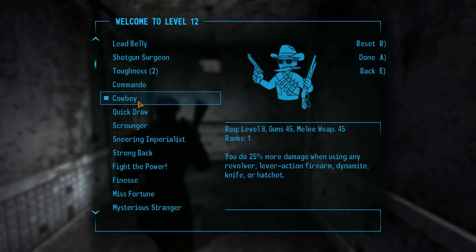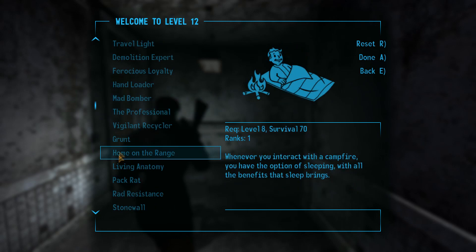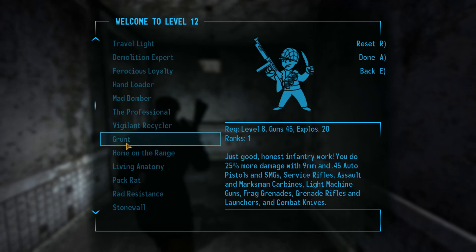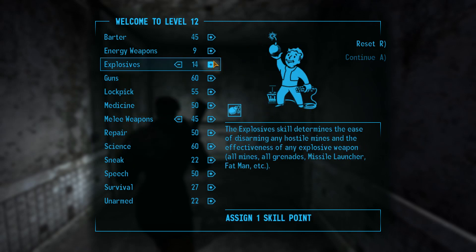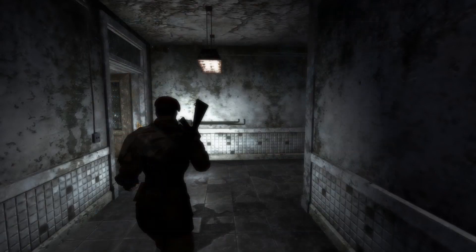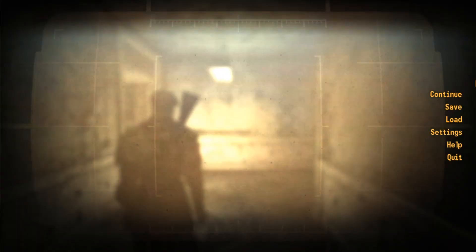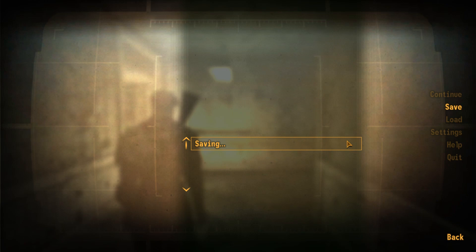Any revolver, lever-action firearm — the other things are unnecessary, but this is a huge damage buff. Another thing we're gonna work on afterwards is Grunt, which we need 20 explosives for. Cowboy is gonna have to do for now. This is a solid damage upgrade, and trust me, it's totally worth it.